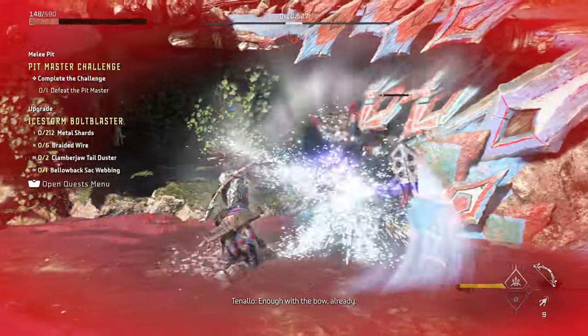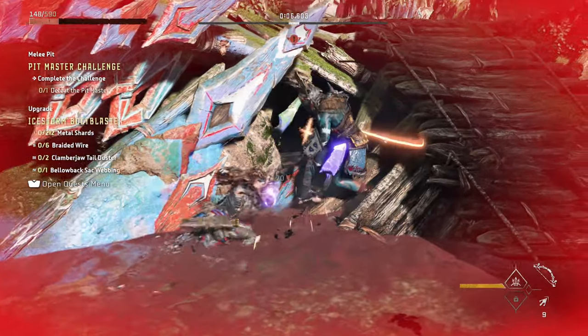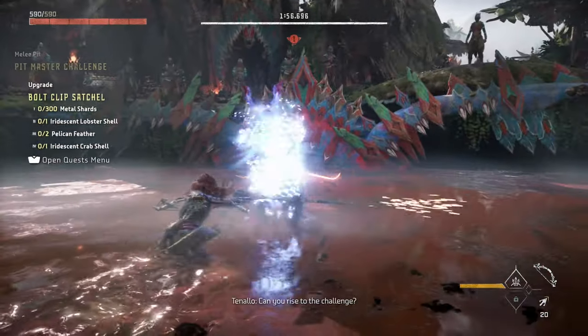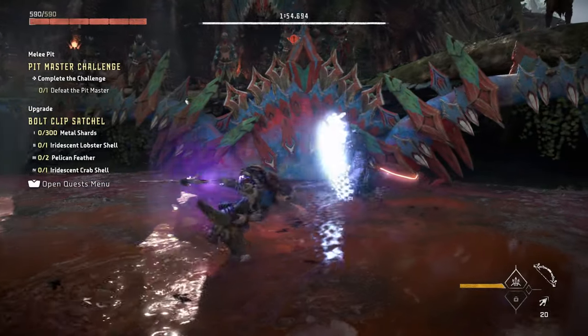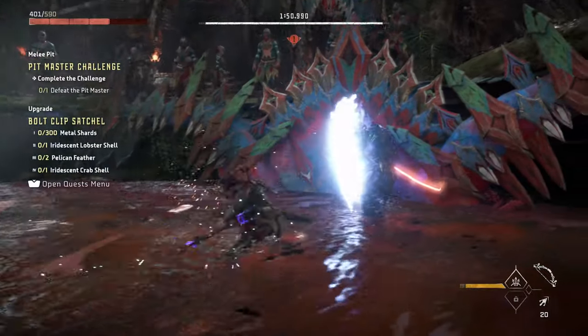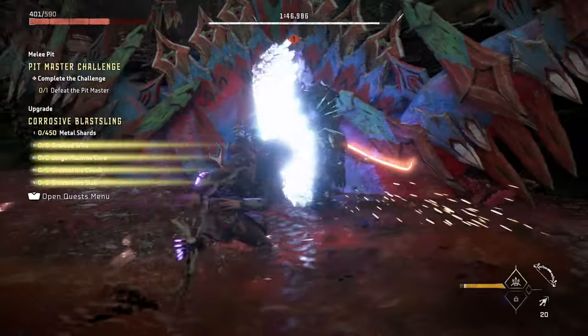Do not miss the arrow shot after the Resonator Blast. When you actually land a Resonator Blast and go into that slow motion when you pull out the arrow, the aim assist mostly aims for you — so rely on that and make sure your shot is accurate, because you don't want to miss that shot.